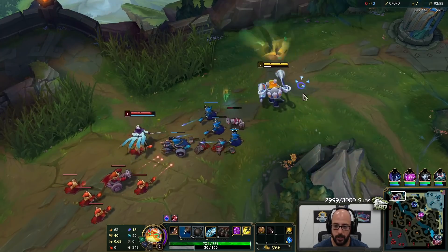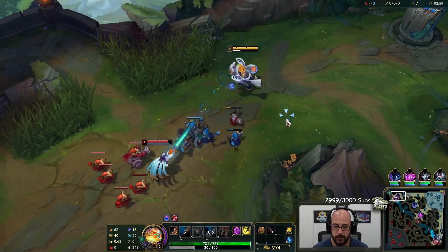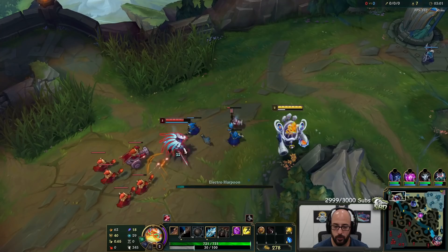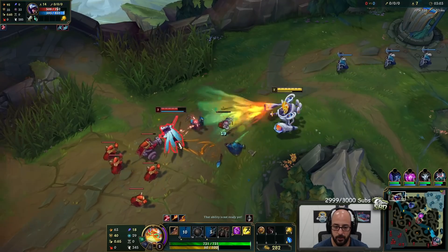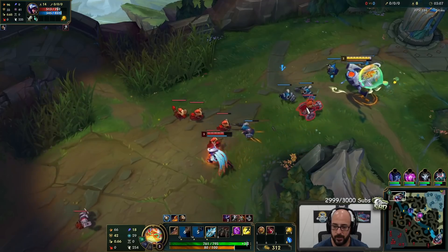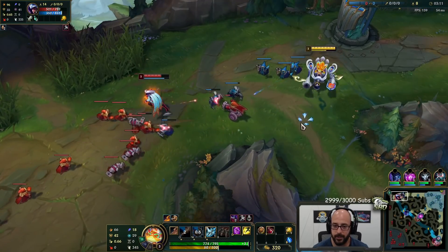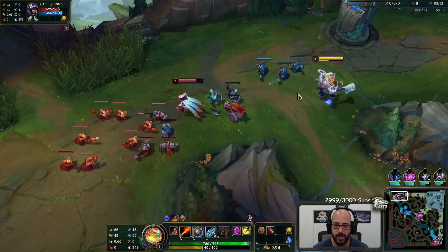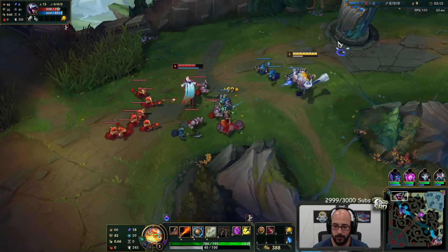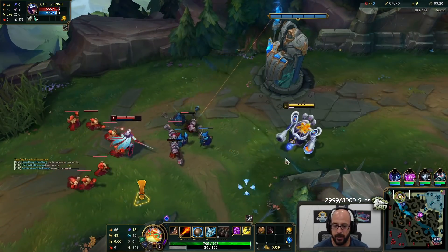And then you overheat after you hit 100, silencing yourself, empowering your auto attacks. They now do max HP damage, which is not really good against the people I'm against right now. I keep playing against squishies — I really want to record a Rumble game against a tanky dude so I can get some value out of the overheat mechanic.